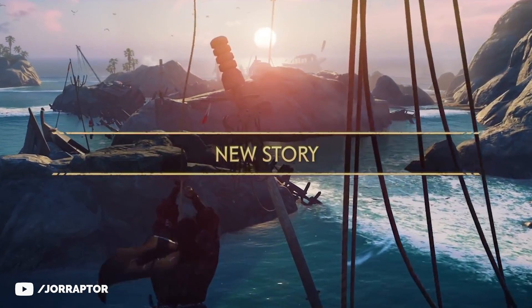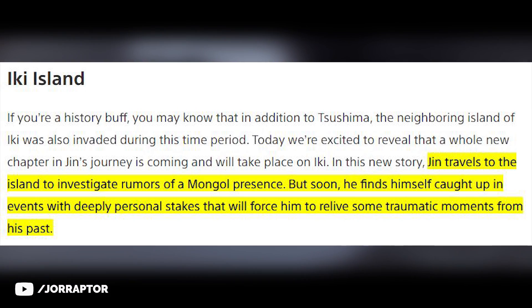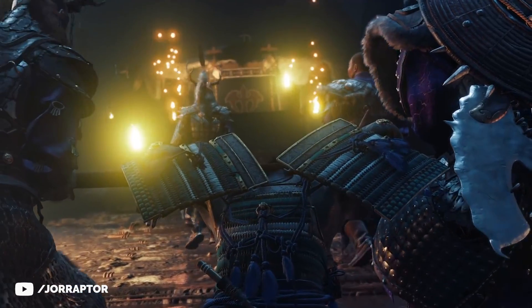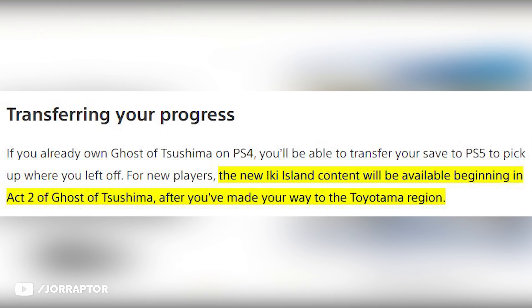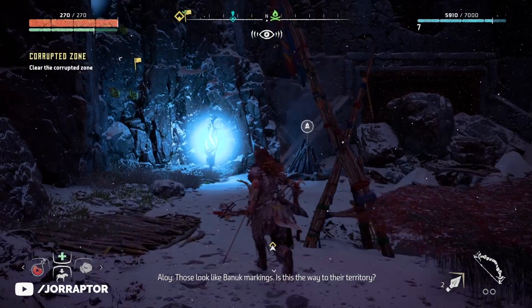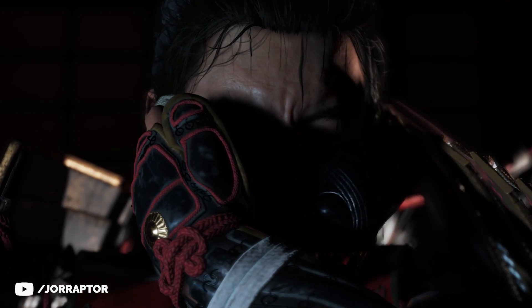There will of course be a new story in the DLC. On the PlayStation blog, we learn that Jin travels to the islands to investigate rumors of a Mongol presence, but soon finds himself caught up in events with deeply personal stakes that will force him to relive some traumatic moments from his past. So curious what that will be about — maybe his father, or something else. The blog post also notes that you can already go to Iki Island at the beginning of Act 2, which sounds a bit like the Frozen Wilds DLC from Horizon Zero Dawn. This likely means it's a side story that doesn't take place after the ending of the main story — the only logical explanation for why you can already go there in Act 2.